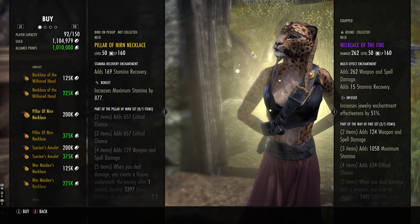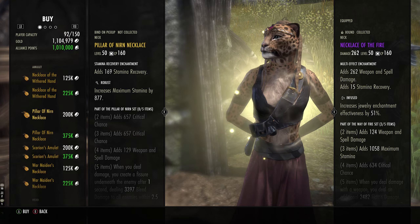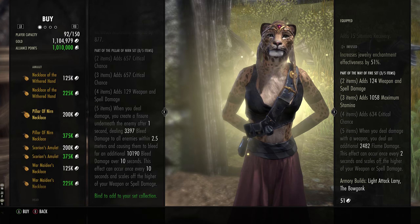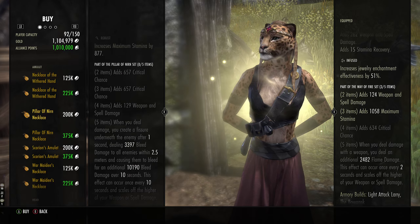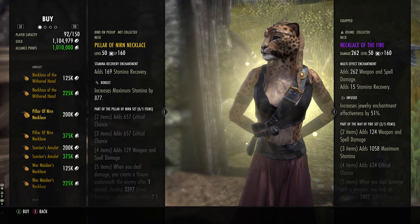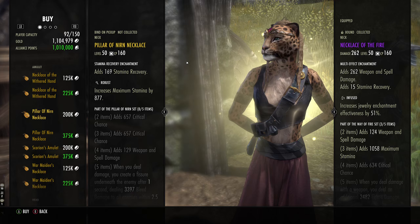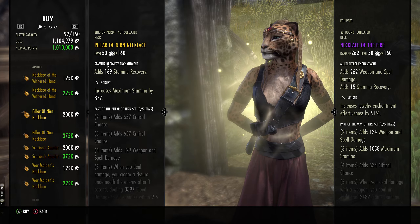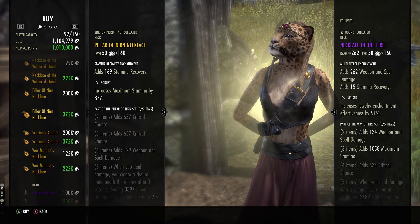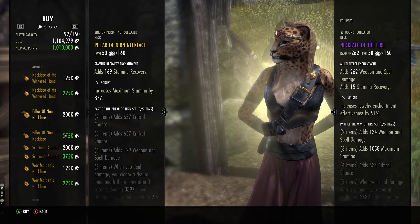The second set is called Pillar of Nirn — this is a really good set for PvE. If you play PvE this is fantastic and it's definitely worth picking up. If you're a stamina DPS this is like one of the better proc sets out there for DPS builds, so I would 100% suggest you get this. Please note that this is bind on pickup, so you can't trade this item. Decide whether you want to use gold or AP — AP is a bit easier for some people to get, gold is a bit easier for others.